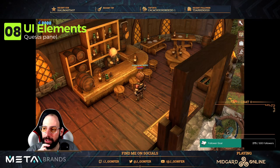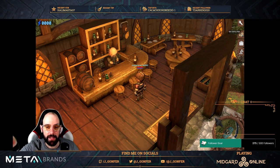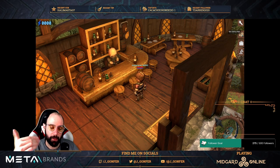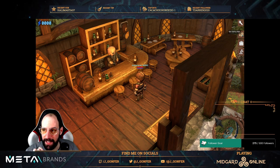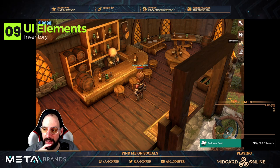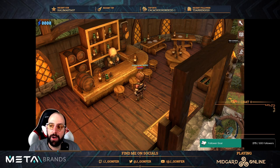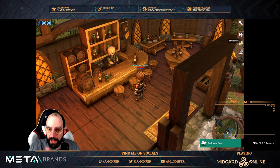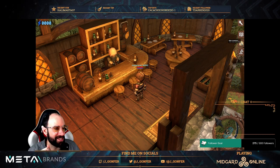These three buttons are not available yet. One is 'Open Quest Panel' — not available yet, but there is a quest system. Another is 'Open Inventory' — I'm not sure if it's tied to a specific MidGuardian or shared across your game account regardless of which MidGuardian you use. The third is 'Open Skill Panel,' which I'm very excited about. We'll need to wait a little more for all of these to be implemented.